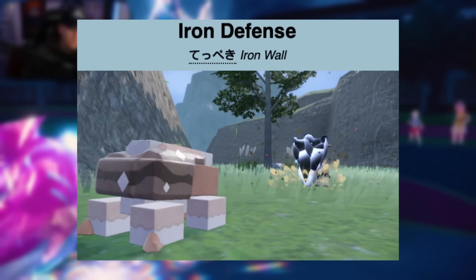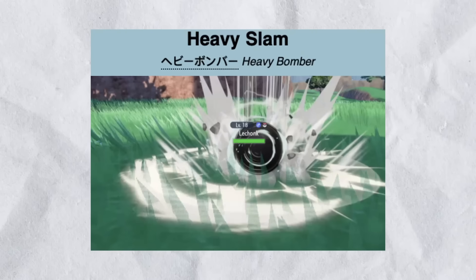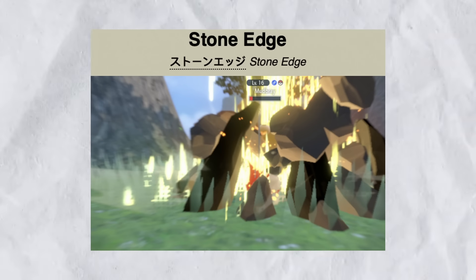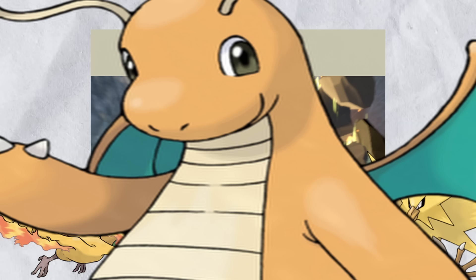I've already touched on Crunch, Iron Defense, and Body Press a lot, but other notable moves it likes to run are Heavy Slam for Fairy-types and Stone Edge for those Flying-types that could really impede its Body Press sweeping capabilities, such as Zapdos, Moltres, Dragonite, Tornadus, etc.